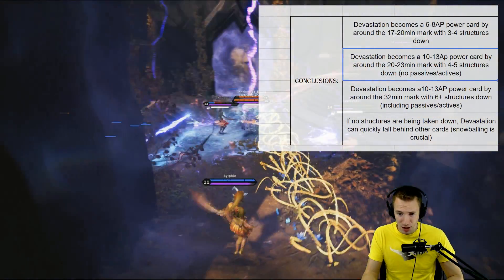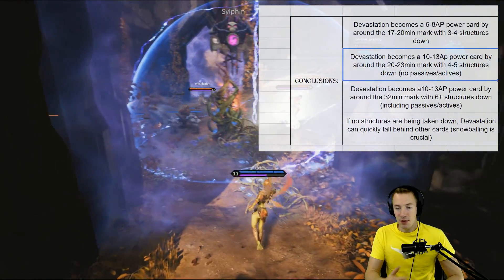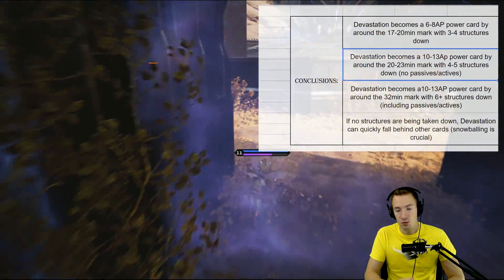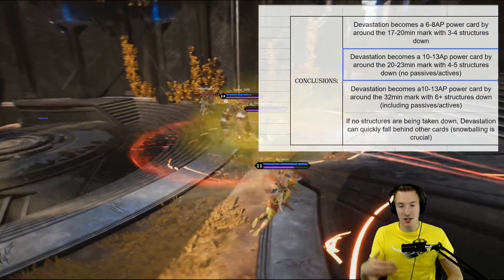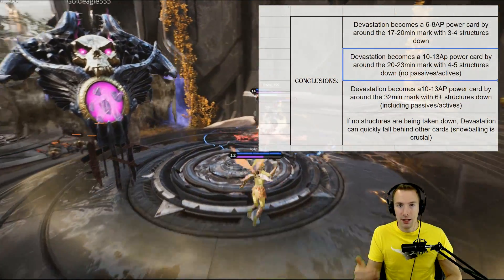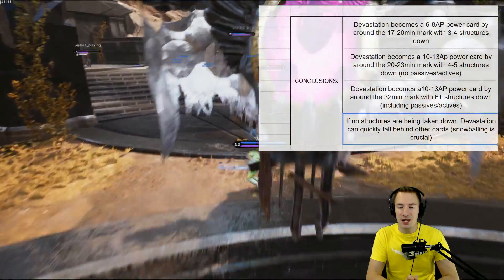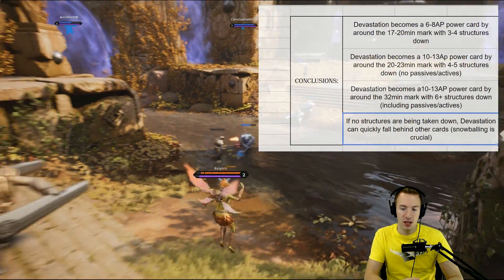And by the 32-minute mark, hopefully when you have an inhibitor down or 2, it basically becomes a 10-13 power card, including those passives and actives. Essentially, it means it can scale to be a late-game card by the late-game — as long as towers go down. But if no structures are being taken down, Devastation can quickly fall behind other cards.